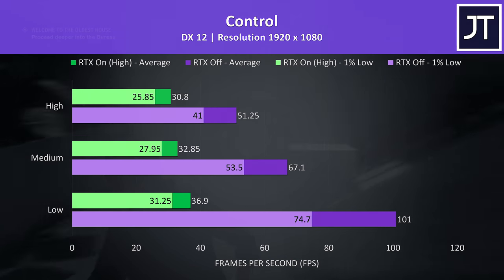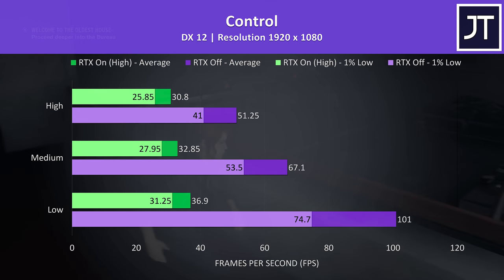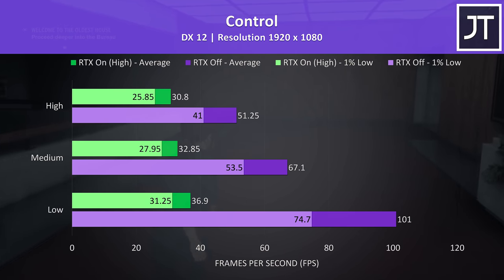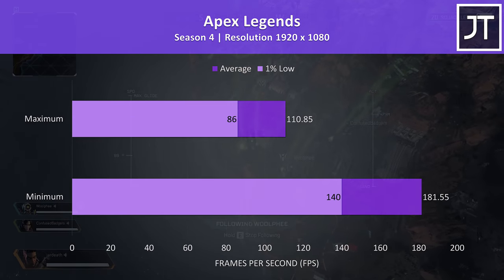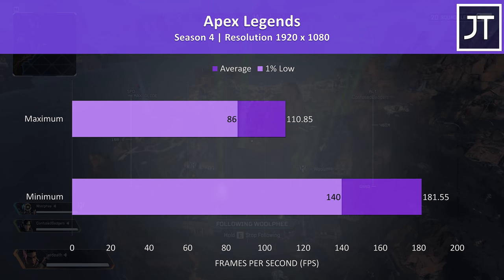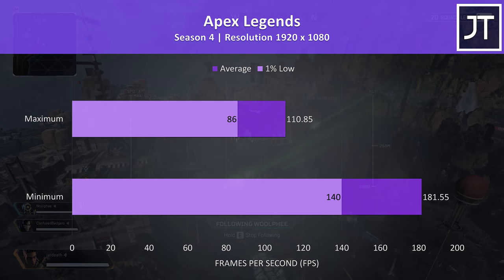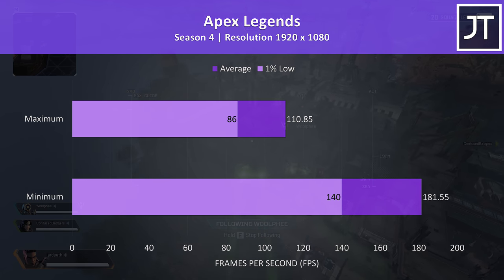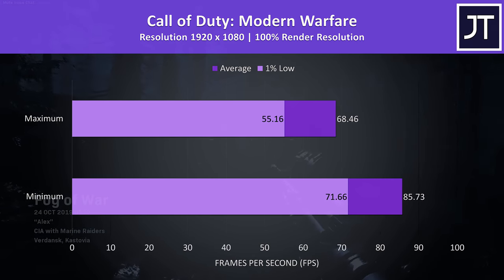Control was also tested with and without RTX enabled. The game still plays okay with lower frame rates for the most part, but I wouldn't want to use it with RTX on, at least with the high settings used here — it runs well enough with RTX off though. Apex Legends was tested with either all settings at maximum or all settings at the lowest possible values, as it doesn't have predefined setting presets, and I've disabled the frame rate cap. Even at max settings, we're averaging above 100 FPS and it's running well.